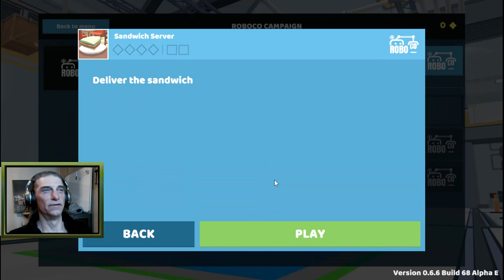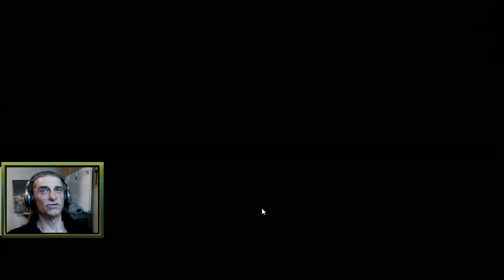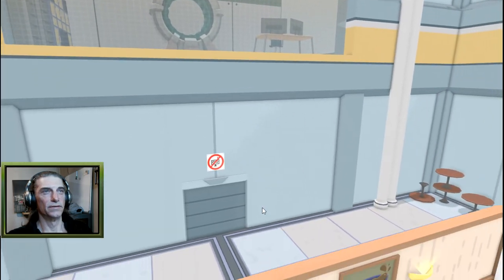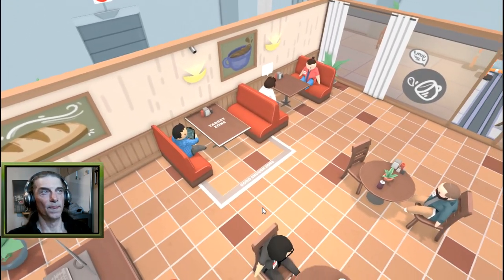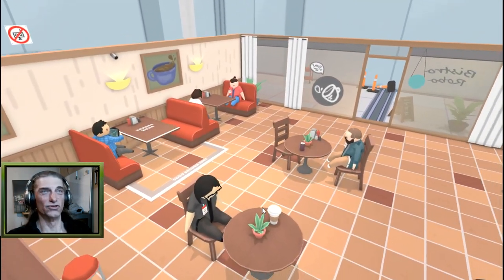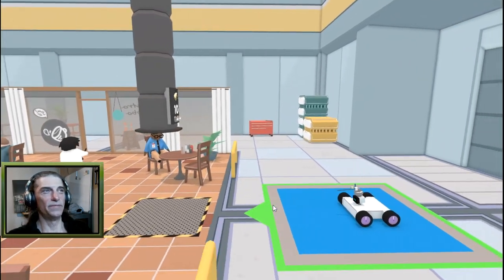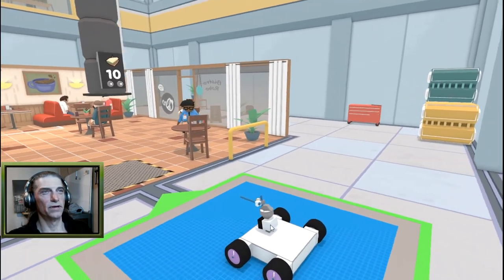Deliver a sandwich - all right, not rocket science. This game has some potential. The building system in this game is very - it could be tricky, you could get pretty complicated if you wanted. There's like gears and all kinds of stuff. Okay, here we are - the floppy people. Yes, the people will be floppy. There's a robot.